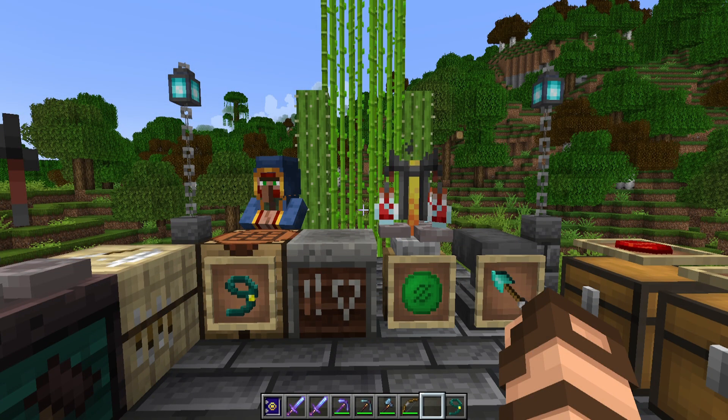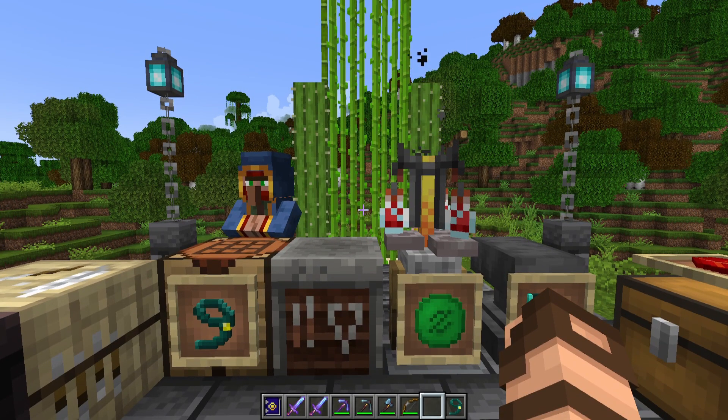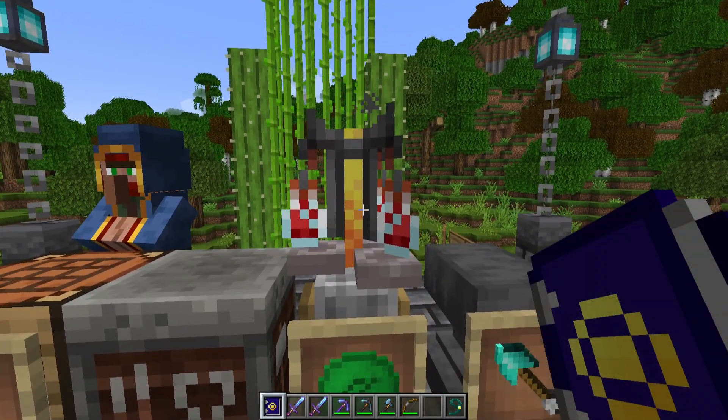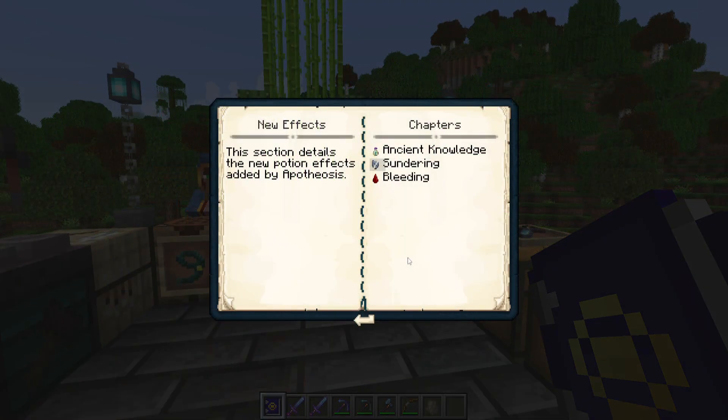With that out of the way, let's get into some of these other modules. The remaining modules of this mod are actually just kind of smaller parts. We're going to tackle the biggest one first, and that is potions. It can be extremely strong because it can give you a whole bunch of different potion effects permanently, if done properly. So let's go over the new effects of the potion chapter.